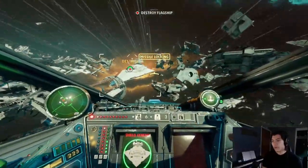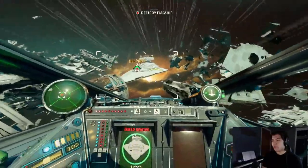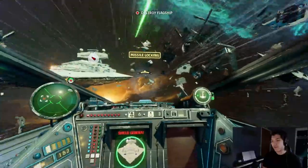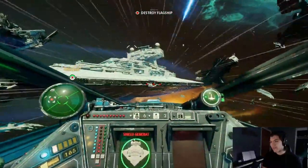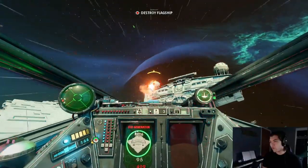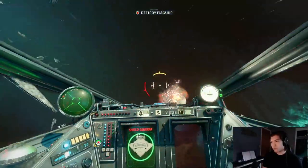Bowtie run - you want to make sure you have good power management. So boost gasping on the way in, saving up a little bit of boost energy. Aim for this notch here. Pull up, look at the shield gen - you have all the space to shoot. You can put your throttle to half, whatever.